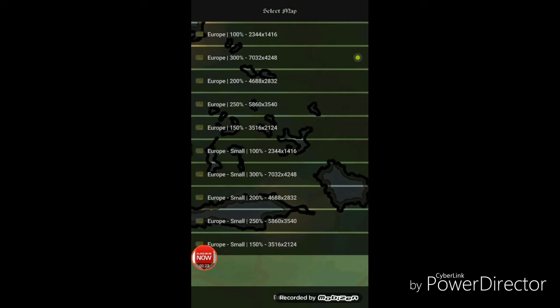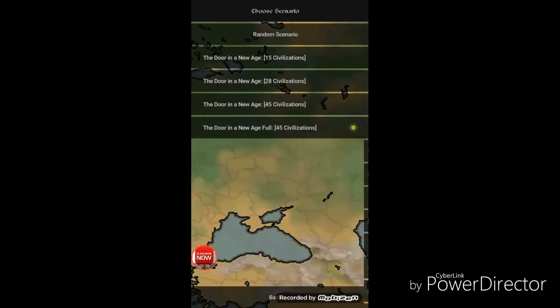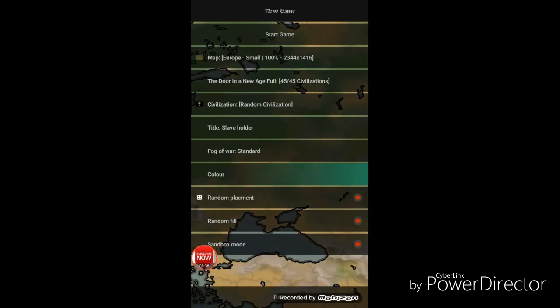So we have to change the map to — from what I know, I think it's like small. And change it to this one. And then let's just randomize it. Start.